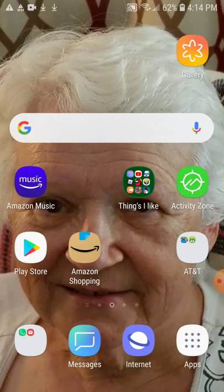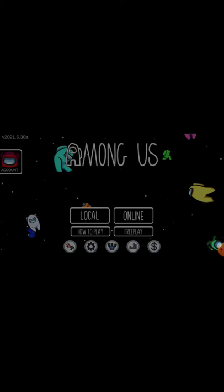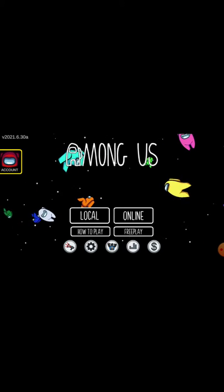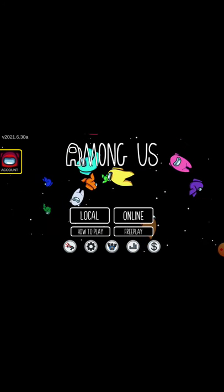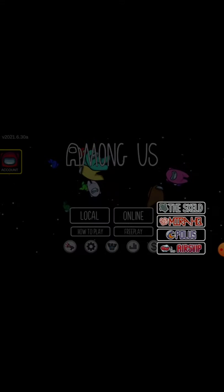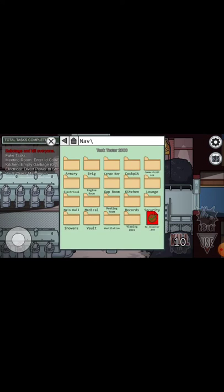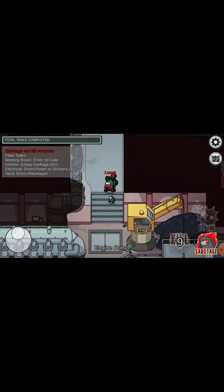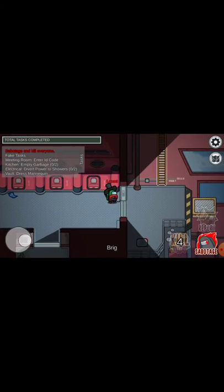Go ahead and open up your Among Us. Go to free play and tap on the airship. Now I'm going to switch myself into the imposter. You just want to walk up these stairs, turn to your right, and you're in the gap room.